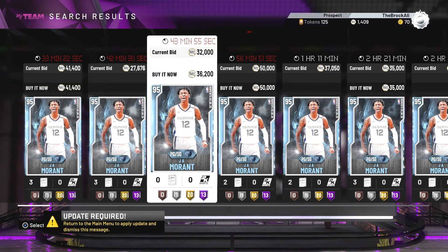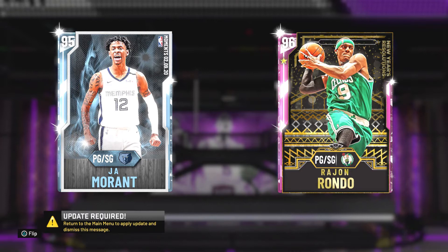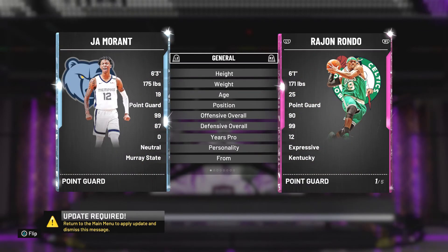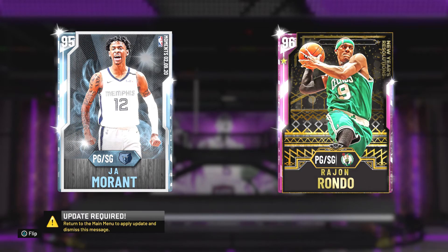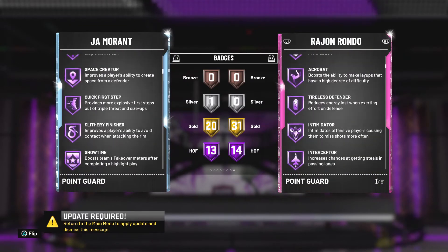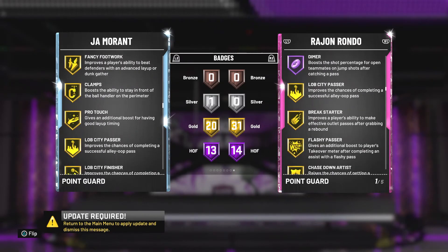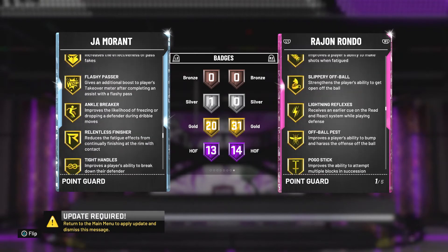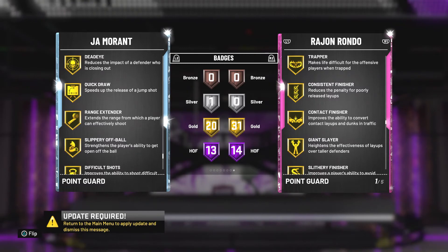The next point guard I want to show you guys is Diamond Jabari Grant. This card can do everything. Unlike Rondo, he can actually dunk on people, so that gives him an extra plus over Rondo. I personally haven't played with this card, but whenever somebody uses him against me, I always get killed by him. This card is really good — it's basically a pink diamond because you can dunk on almost anybody. He's 6'3". The only advantage Rondo has over this card is the Hall of Fame clamps. Jabari Grant has gold clamps, which is good enough. He also has gold range extender, so you can pull up on the fast break or go dunk on somebody in the paint.